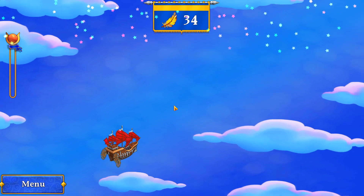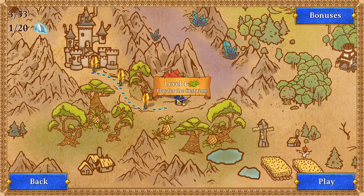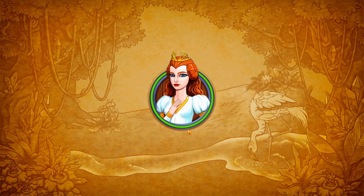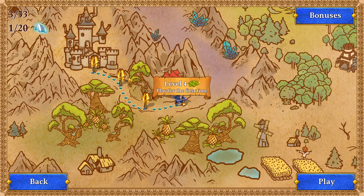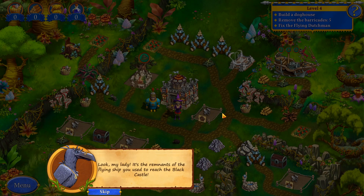34 feathers — nice! Is that a lot? Alright, so we can use them for spell books and bonuses as well. We got our first magic mirror out of 20. Let's do one more level and see if we can figure out what we can use the feathers for.